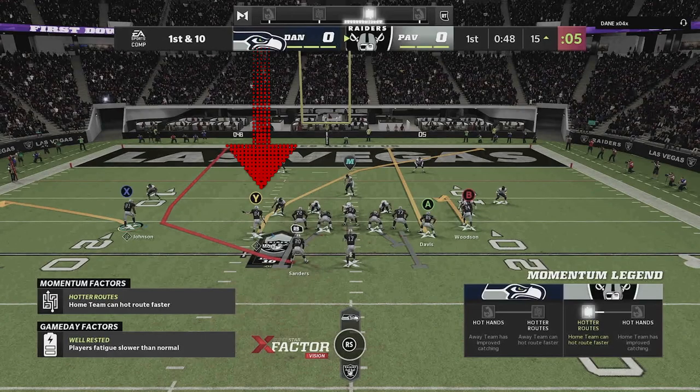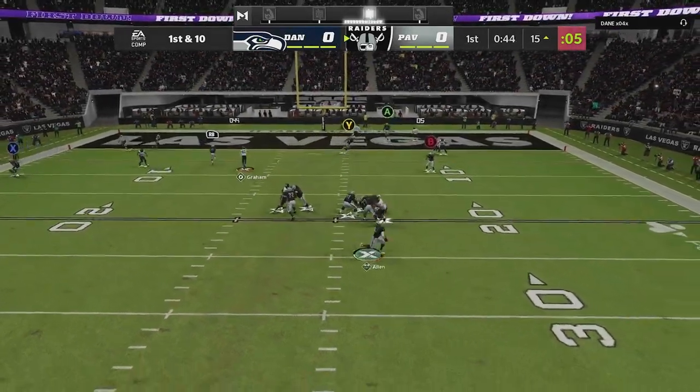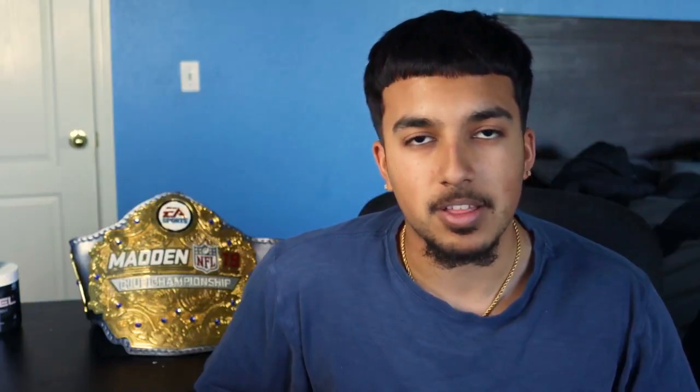Another great variation of this play concept: instead of a slant, put a crossing route on your slot receiver. This way, if you need more yards than a simple slant, you wait for the crosser to develop. The only downside is you might get blitzed, so be ready to make a read and don't get baited into throwing to the running back too fast or right at their user.